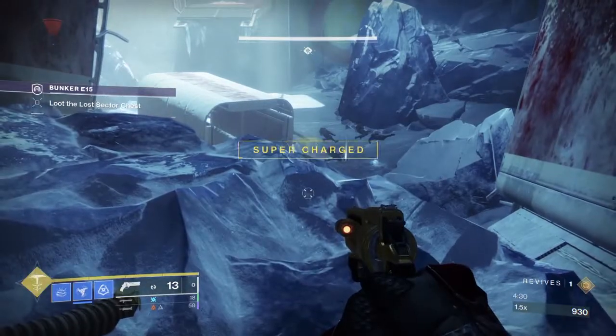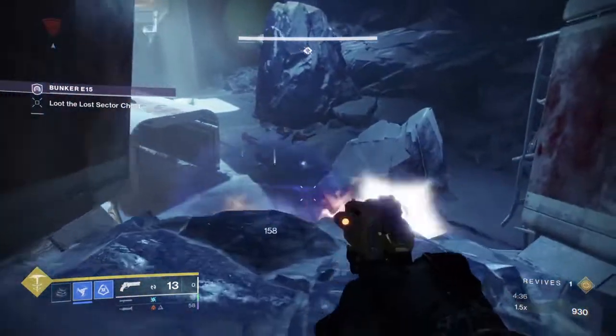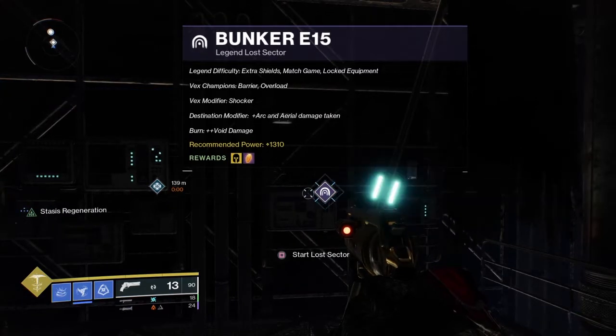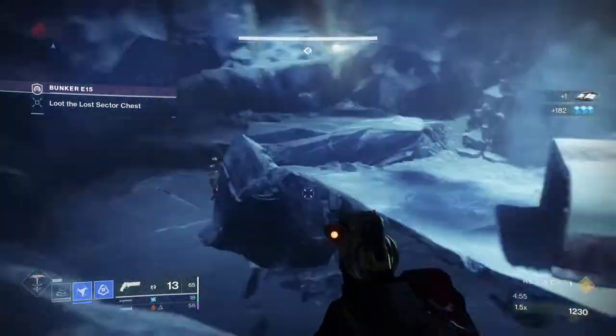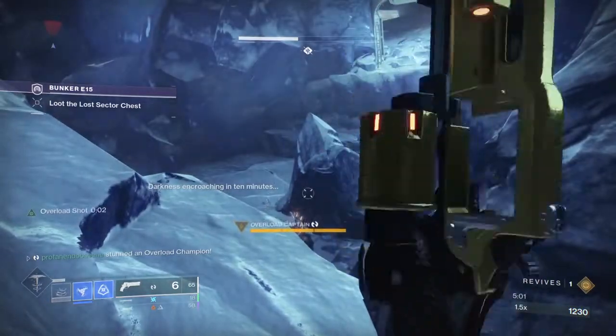The best and easiest place to accomplish this will be to load up the daily 13-10 Lost Sector. It's here that you will encounter an Overload Champion at the beginning of the Lost Sector. You're going to want to have an Overload mod on along with an appropriate weapon to handle those Overload Champs. Clear all the smaller adds in the room and leave that Champion for last.